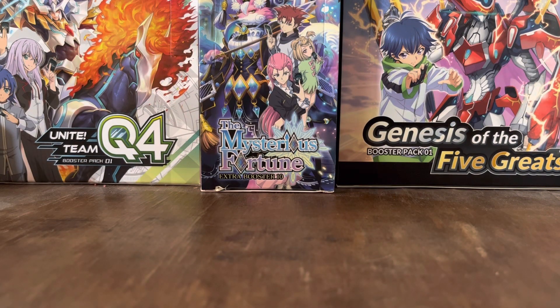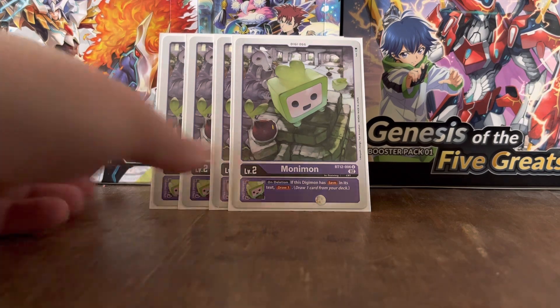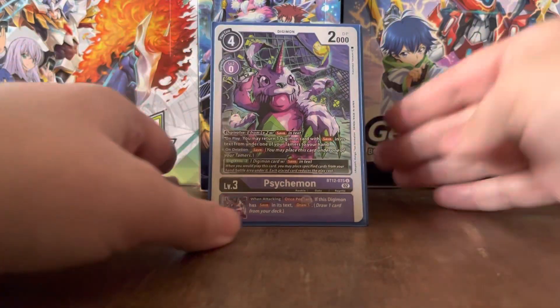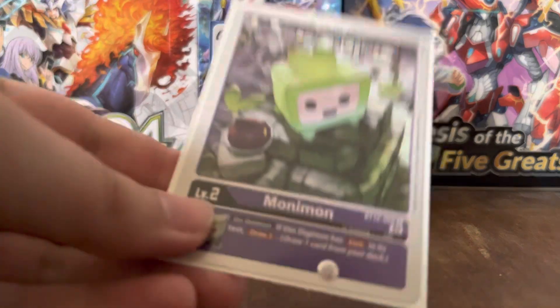To start things off, we've got the same 4 eggs as the Arrestodramon deck — Monimon, with the Inheritable Effect of Undeletion. If this Digimon has 'save' in its text, you draw 1 card. Nice and simple for these Hunter decks. Since Quartzmon is a Level 7, let's leave him for last. The main rookie for this stack is Psychmon, which can Digivolve for 0 on any Level 2 with 'save' in its text.